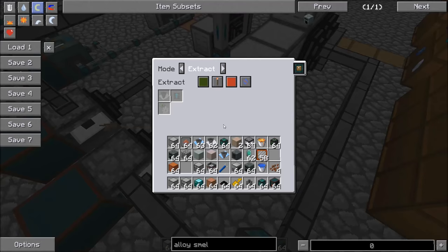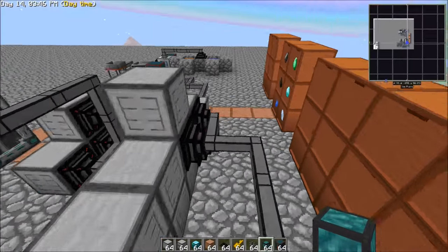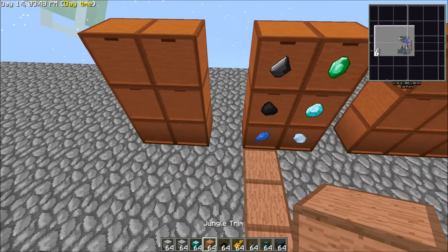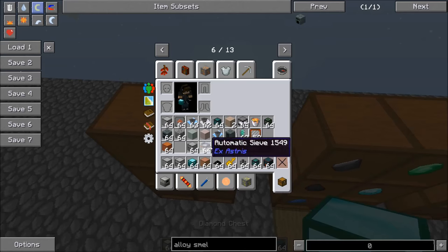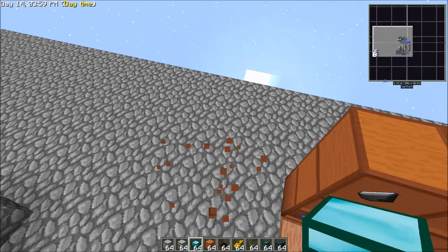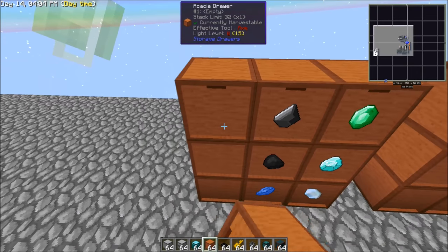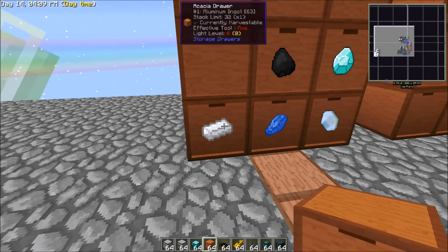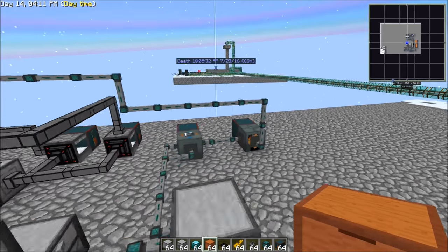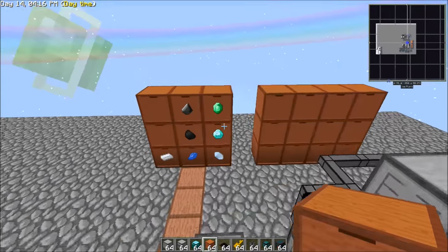Then you just link this in and what it's going to do is pump the items whenever it can to this controller slave. So what you would do is set up some more drawers here. You'll see that now we have aluminum funneling into the system, and as this gets stuff done it's going to come over to these storage drawers.